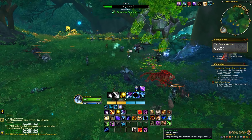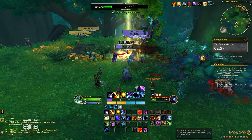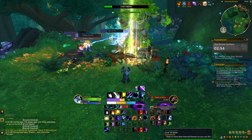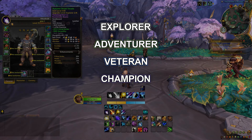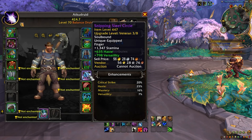The Dragonflight gear upgrade system starts with the concept of gear tracks. Each track is indicated by a specific type of gear and sets a minimum item level for that gear in that track, and a maximum item level that the gear can be upgraded to. For Dragonflight Season 3, gear tracks include Explorer, Adventure, Veteran, Champion, Hero, and Myth. You can see the track for a given piece of gear by hovering over the gear in your character window.